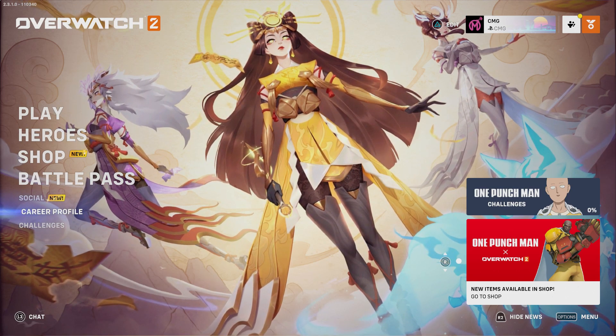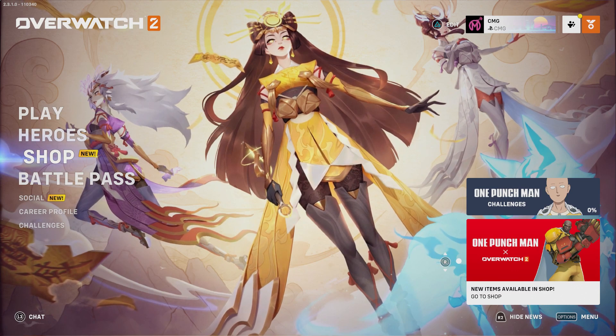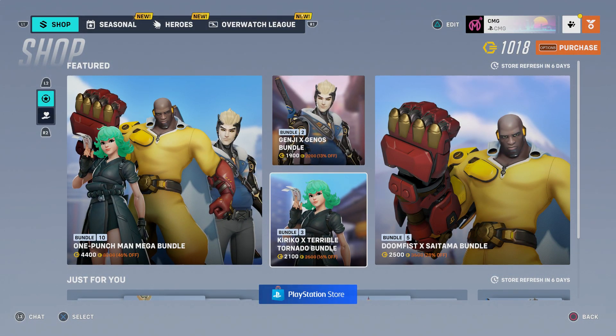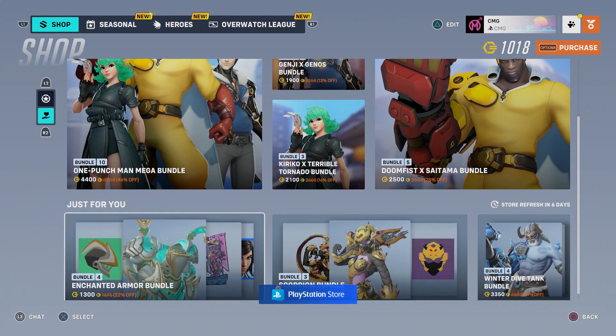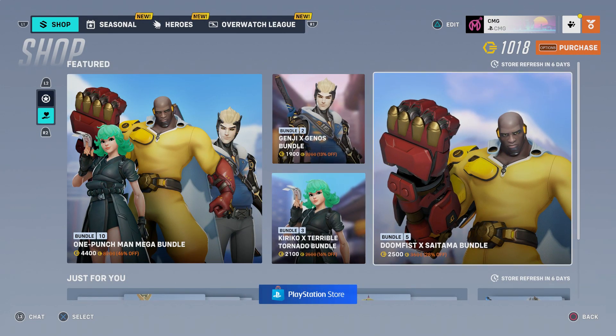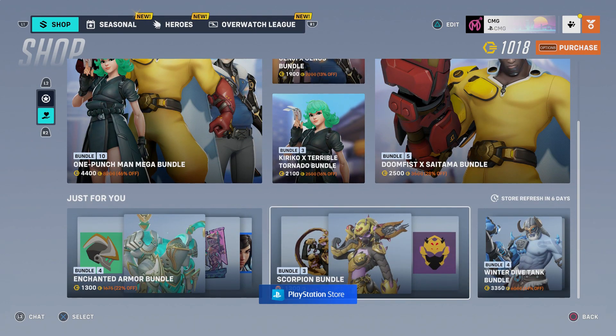One Punch Man is a really popular anime to start off with, though I've never watched it myself — it's going to be a big incentive. These skins look really really cool. I won't be buying them because I've only got about a thousand Overwatch coins and I'm waiting for Season 4's Battle Pass. But the fact that content is being pumped into Overwatch 2 feels great — whereas back in Overwatch 1 when OW2 was being worked on, we were absolutely dry for content. Looking at all of this makes me feel like Overwatch 2's got some life in it again.